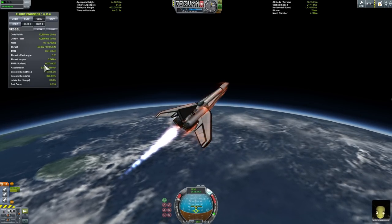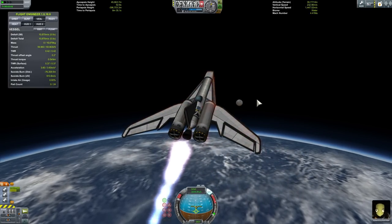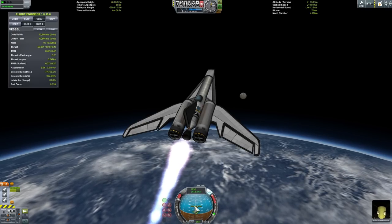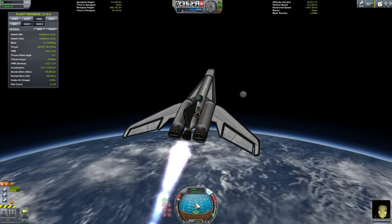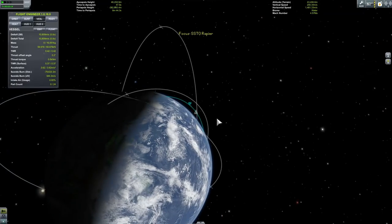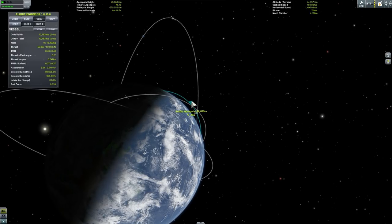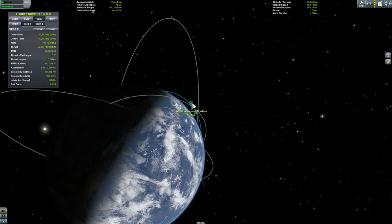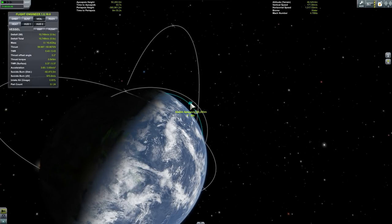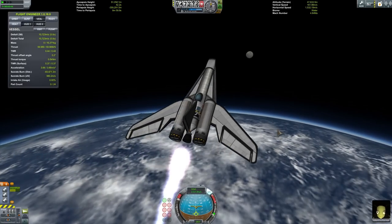What you'll notice is that I don't actually have a TWR of one because I only have one nuclear engine here, and it's also not very effective in the atmosphere. So what you want to do is point your nose above 30 degrees — between 30 and 50 — so that you can both gain altitude and speed at the same time. Here we're essentially pushing ourselves sideways and a little bit up so that we're still increasing our apoapsis but also increasing our speed.